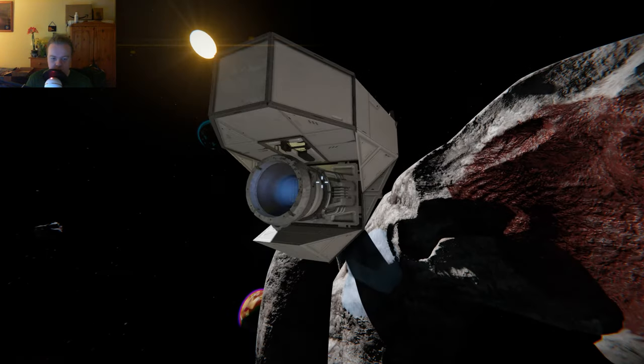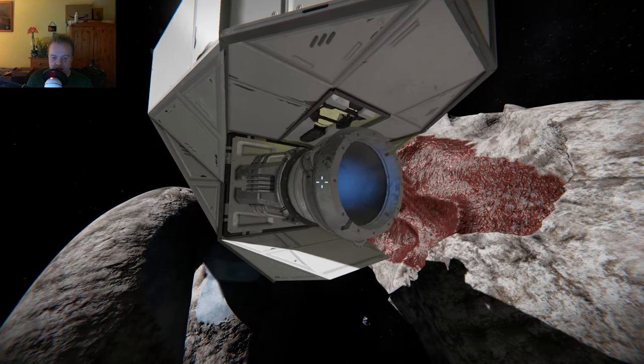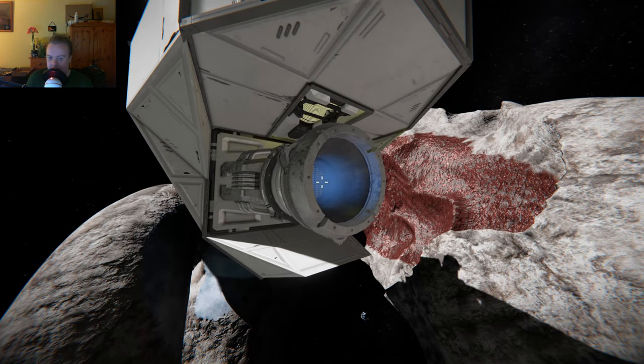As far as the rest of the ship is concerned, it is pretty simple. For such a small ship, I do actually have a large thruster at the bottom here. And that large thruster makes this ship go pretty fast.